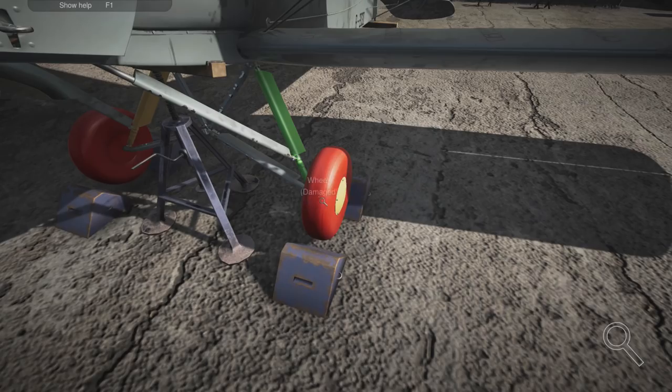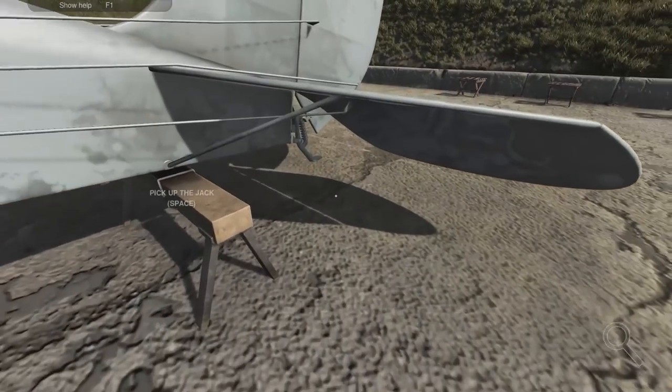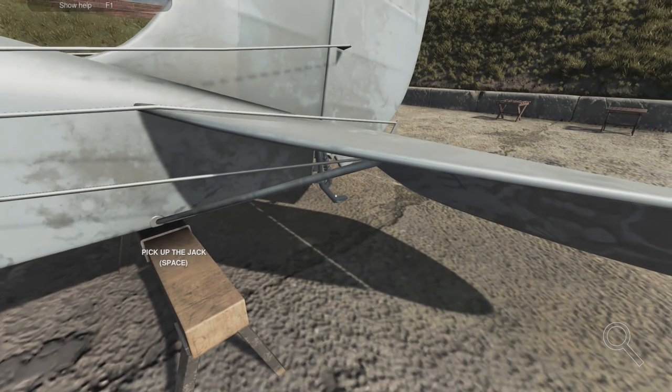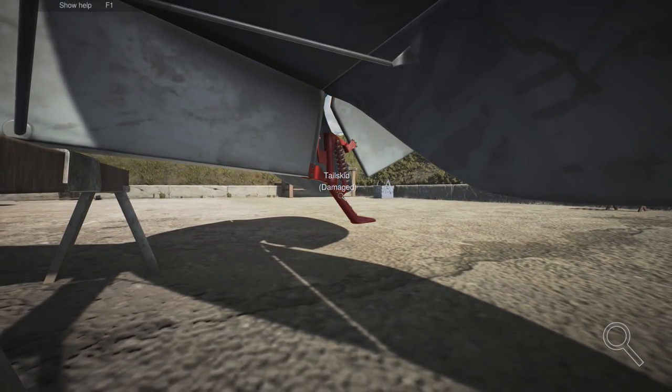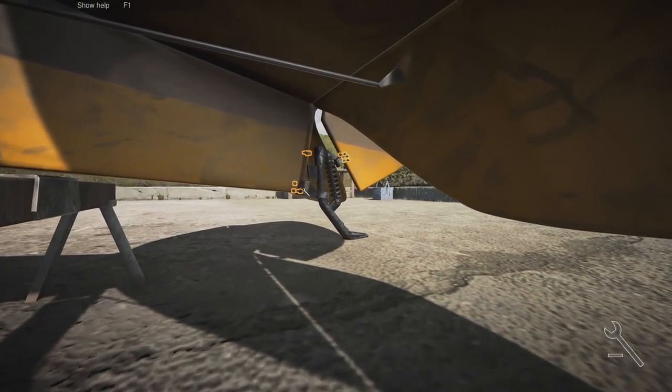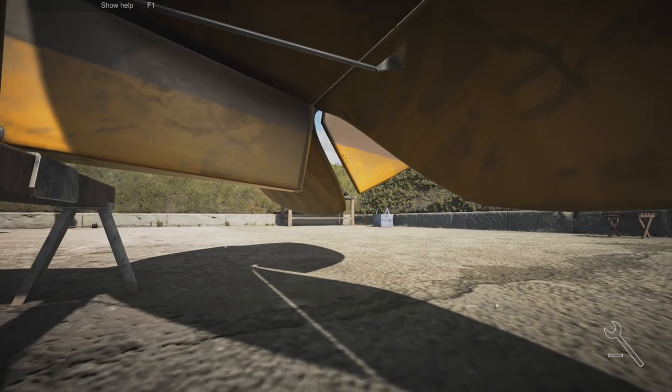That looks a bit rusty and a bit knackered — we may need to replace that, but I can't quite have a look at that. And of course we've got the tail skid — whatever you call it — back here. Oh, here we go, crawl mode. It is a tail skid and that's knackered as well. So let's get the tail skid off first of all because we're down in this compromising position. You've got a crouch and a crawl, which is quite nice — C is crouch to get down to a reasonable level, then Z is to crawl so you can get under the tail of the aircraft.